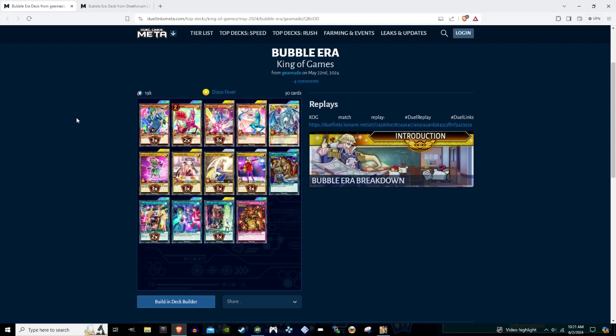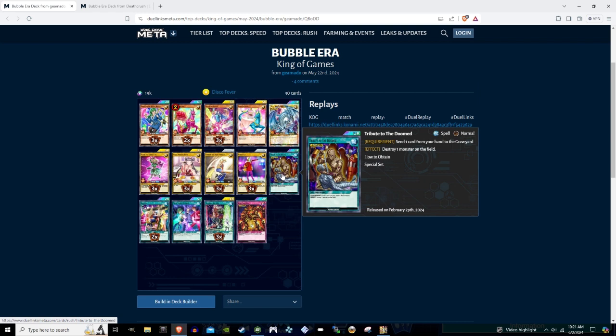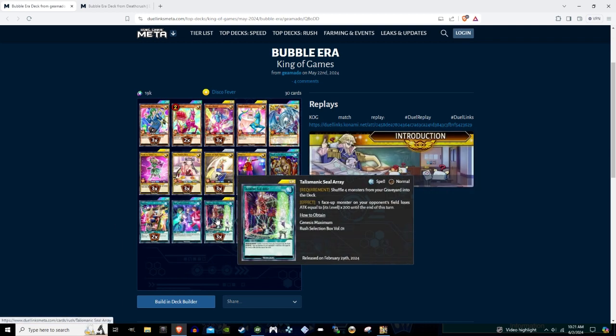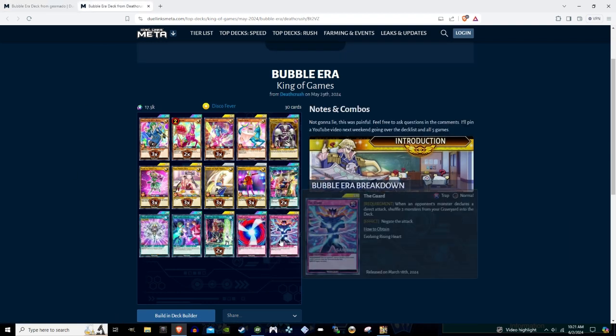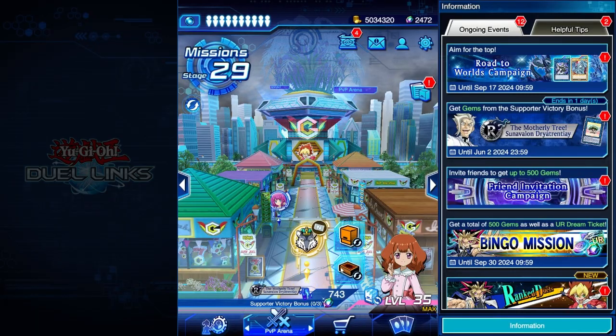Here's the deck list I was inspired by, by Giamato. Just a few cuts to note: I did swap out Blue Eyes for Summon Skull, just because this guy was bricking a lot. I swapped out Tribute to the Doom for Monster Reincarnation, because that gave me a lot more flexibility. The only other change was two Talismanic Seal Rays instead of three — the third one was just bricking for me. I played Negate Attack over Widespread Ruin, and the only addition was one Guard.